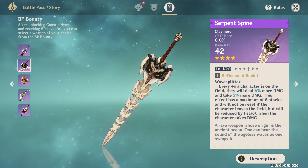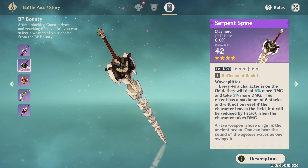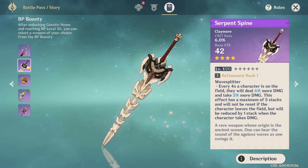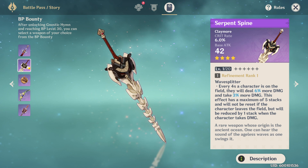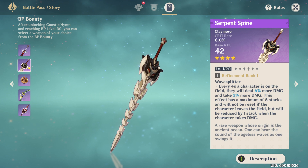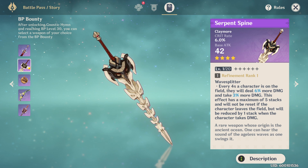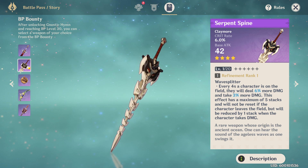You have to be on the field for 20 full seconds to get full stacks, and you cannot take damage — every time you get hit you lose a stack, meaning you need another five seconds to rebuild it. At full stacks you get a full 30% bonus damage, but when you get hit you also take that 15% bonus damage. Whether the damage taken scales with refinement is to be determined. It's still a fantastic choice for a claymore user, though more narrow than the black sword.